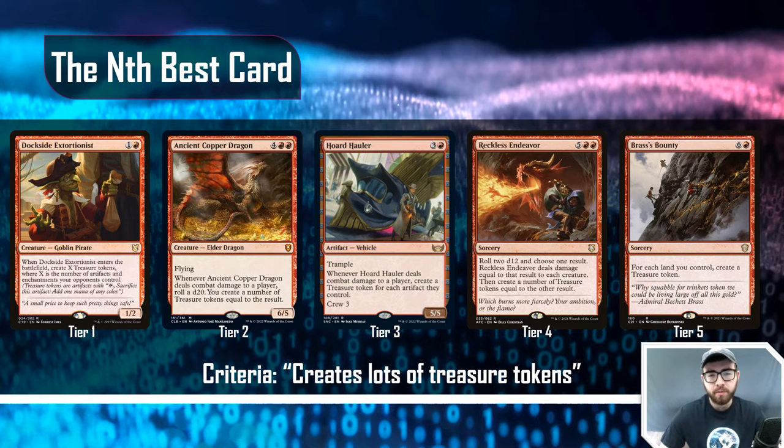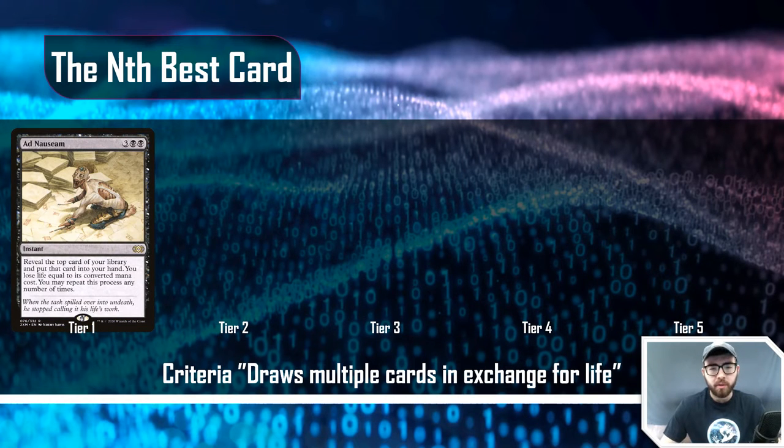I don't think you'd play Horde Hauler at tier four because not many decks can make great use of it — Reckless Endeavor is just better at that tier. The last is Brass's Bounty, which used to be a really solid staple for treasure synergies. It's six-and-a-red sorcery: for each land you control, create a treasure token. It's a much worse version of the others because it doesn't have any additional function beyond creating treasure tokens, unlike the other cards which board wipe, deal combat damage, or generate an insurmountable number of tokens.